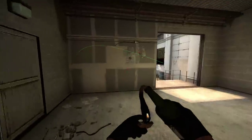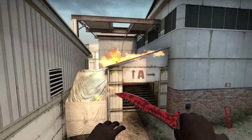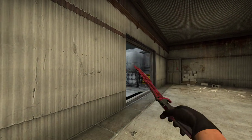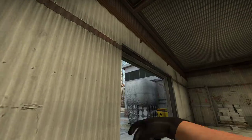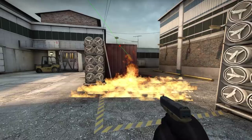Doing it fast it should look something like this. And lastly, this is just a situational molotov that could be useful where the bomb is planted in the default position with maybe limited time left — you could molotov it from main.